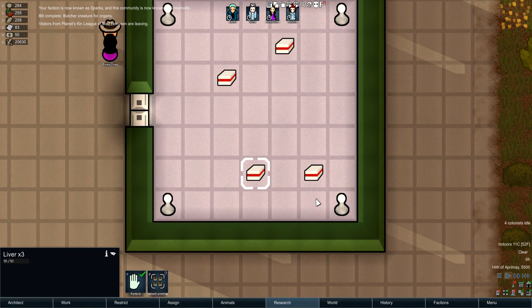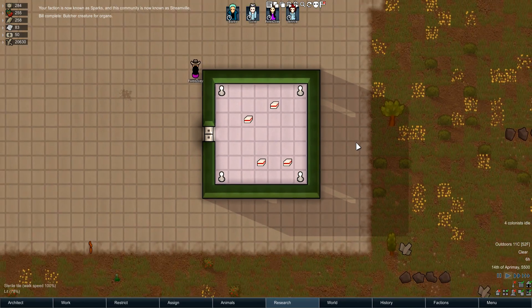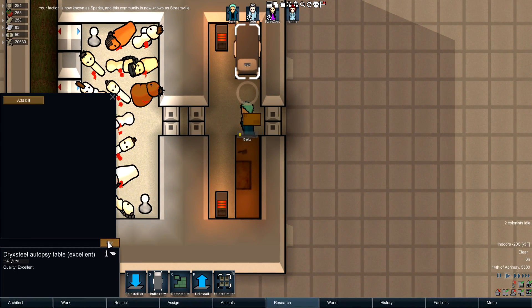We got kidneys, we got livers, we got lungs — we got whatever you could possibly want. So that is basically what this mod allows you to do.